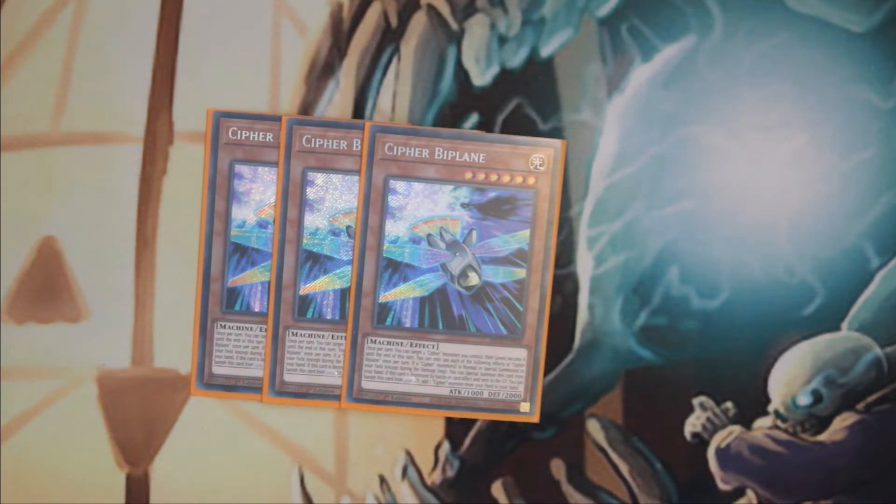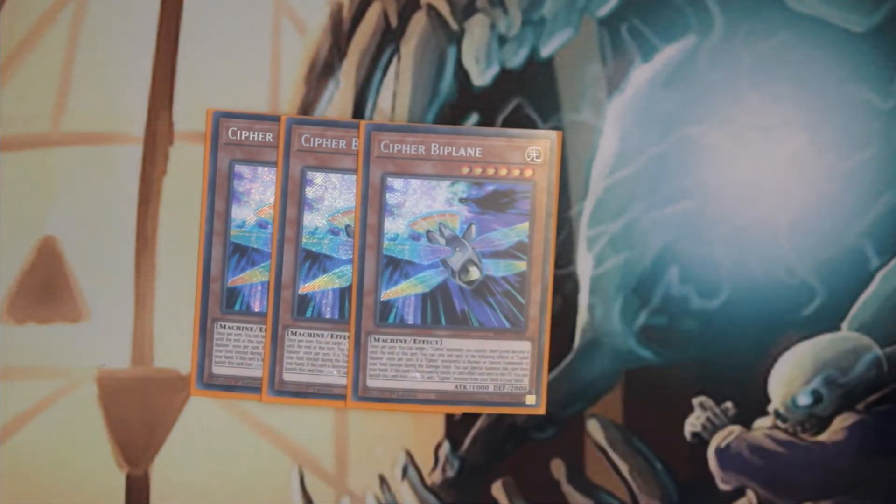It's a lot better summoning it with Twin Raptor now, because Twin Raptor has an even better target. Before, you would just summon Cypher Wing and hope you had another Cypher Wing in hand to special summon and attribute the Wing to make them both level eight. But Twin Raptor's effect locks you into Cypher monsters, and since there are no rank four Cypher monsters, you would just end your turn there. Now with Biplane you can summon it with Raptor and go into a Cypher rank eight. This deck is more designed for going second, though it can go first with certain cards.